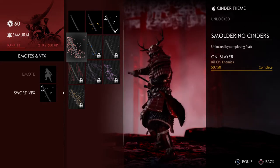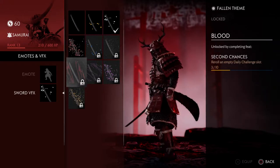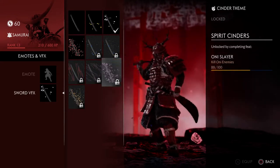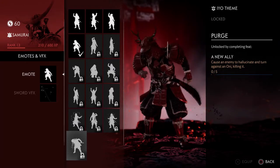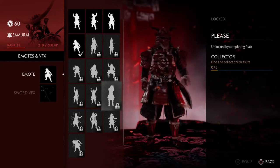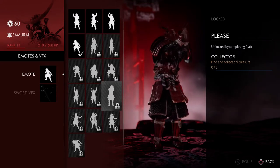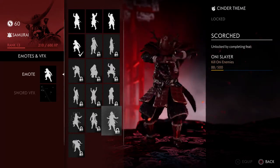The emotes and effects are really cool — they're basically effects for your sword. The ones I want are probably the blood one and the ink one. For emotes, the only ones I'd actually use are a couple specific ones and the monkey one. I'm not going to go through all of them since they're just emotes.